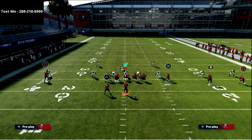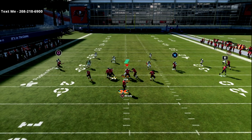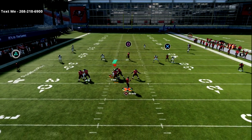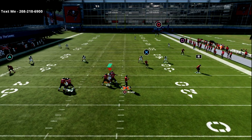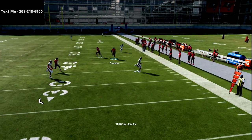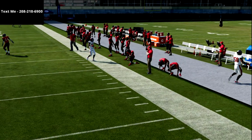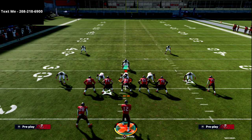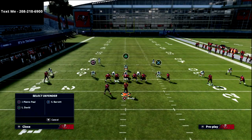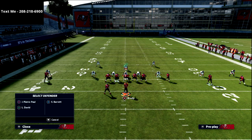Look at the spacing you get with this concept. You might notice that a vertical hook zone can get to the stick route, but it's not easy and it leaves you very vulnerable defensively to other things.